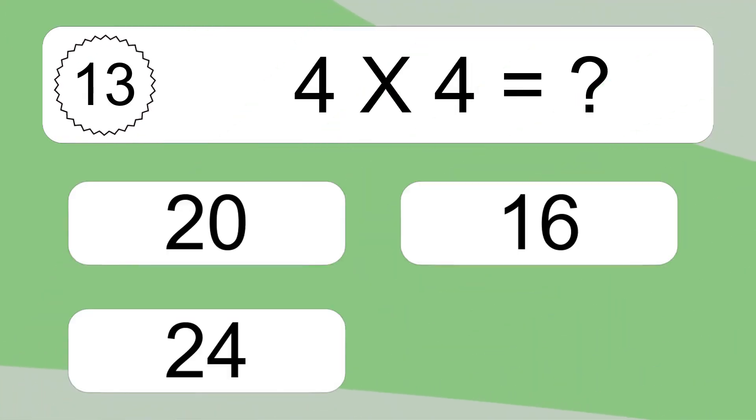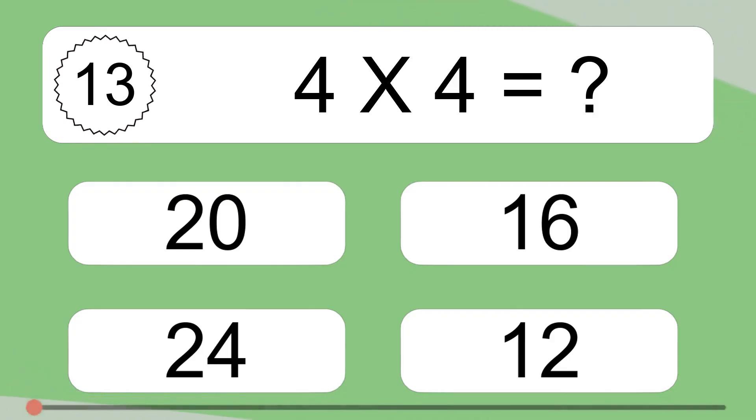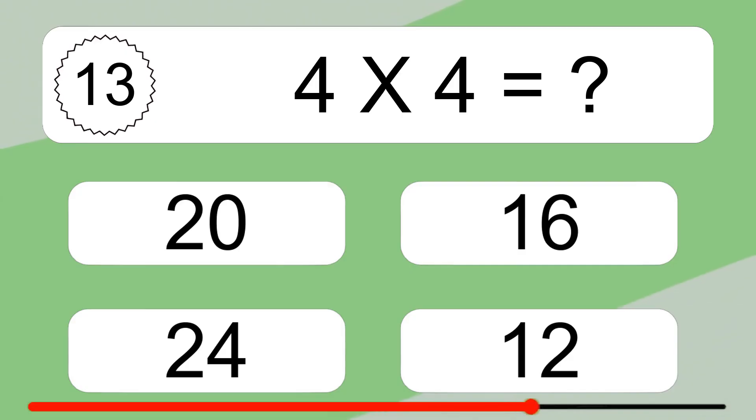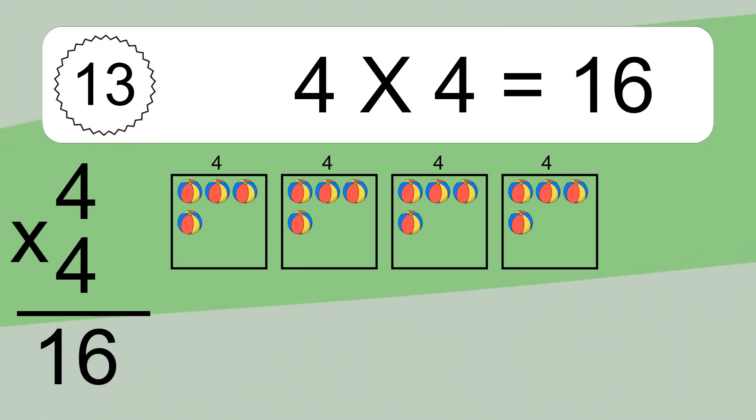4 times 4 equals what? 4 times 4 equals 16. We have 4 boxes and each box has 4 colorful balls inside. If you count all the balls in all the boxes together, you will have 4 times 4 balls. This equals 16 balls.